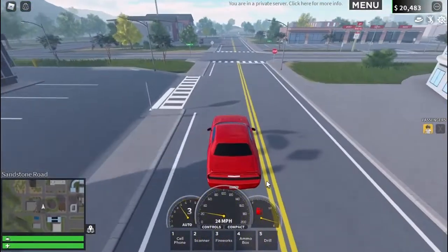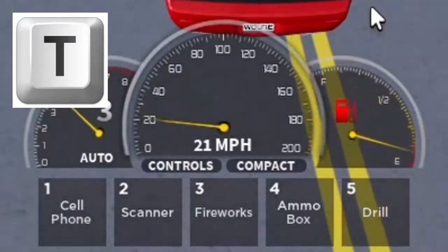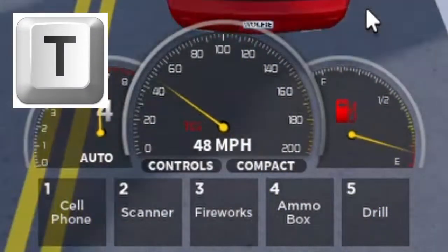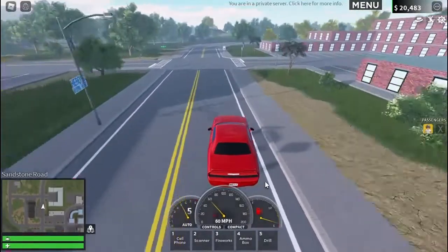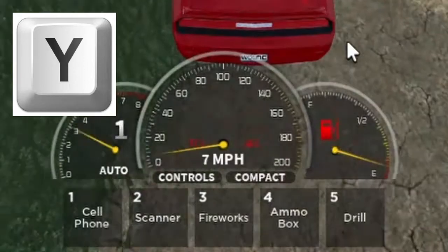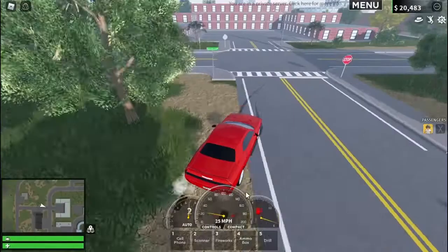So to start doing the donuts, you want to press T on your keyboard. That will activate the traction control, or TCS. You also want to press Y on your keyboard, which will activate the ABS, which is a grip setting.